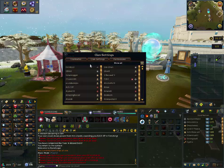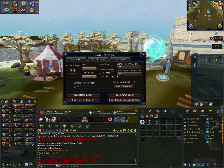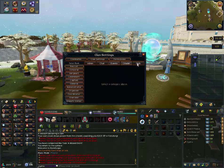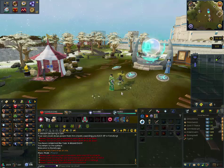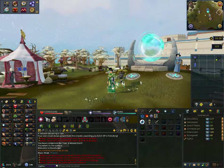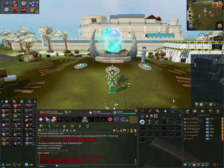Clan settings is where you go to set clanmate ranks. Actual clan settings cover mottos, keywords, motif, broadcast settings, and basic clan settings. Permissions define what you give each rank access to in regard to all aspects of clans in general. That's pretty much that.